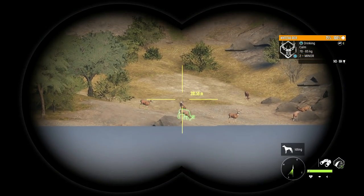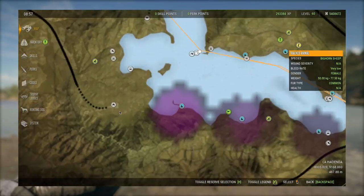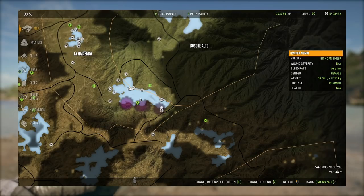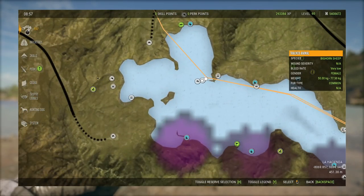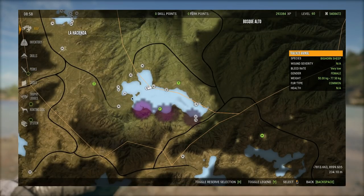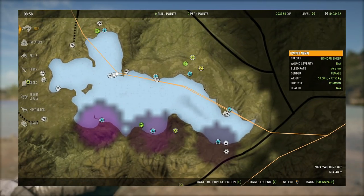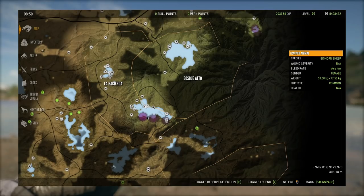The third location I've always had a ton of luck with for white-tailed deer is this lake close to the Casa de la Castro outpost. This is a fantastic lake — this is actually where I killed my first great one, right at this zone over here. You can literally have white-tailed deer at every single zone around this lake. Since this is meant to be a quick guide, I don't want to spend too much time on white-tail, so let's go ahead and take a look at some zones for other species.